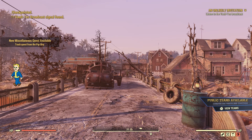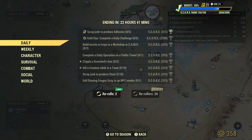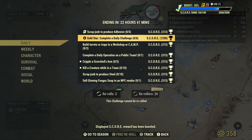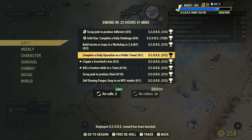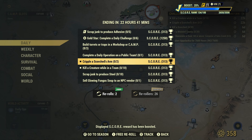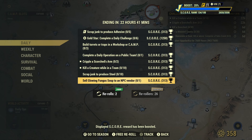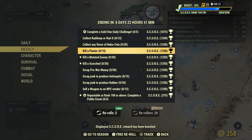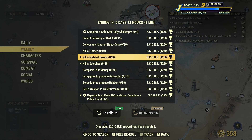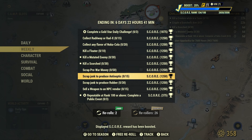It's cool that the van door opened for me when I loaded in — makes me feel much better. For today's challenges: grab junk that produces adhesive, build turrets or traps in a workshop or camp, complete a daily operation on a public team, cripple a scorched's arm, kill 10 creatures while on a team, scrap something to make steel, and sell fungus soup to a vendor. For weeklies: collect 20 Nuka-Colas of any flavor, kill 10 floaters, kill 30 mutated enemies, kill 30 scorched, scrap for 50 dollars in pre-war money.